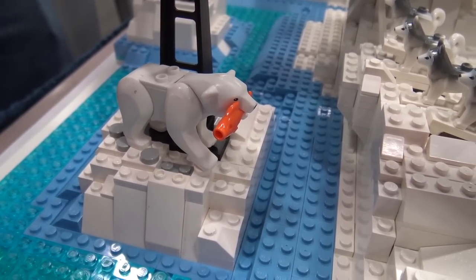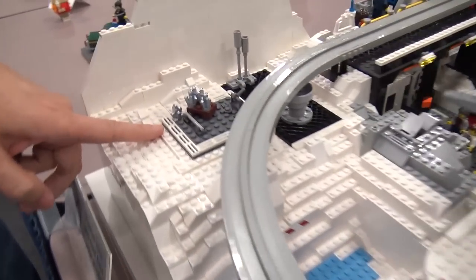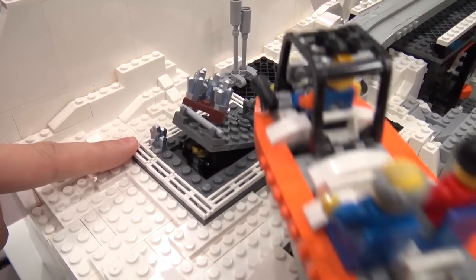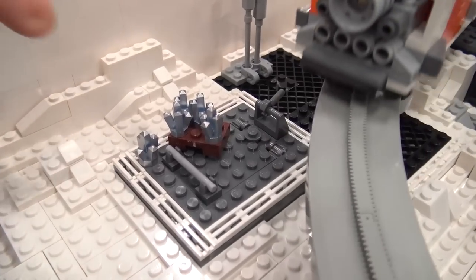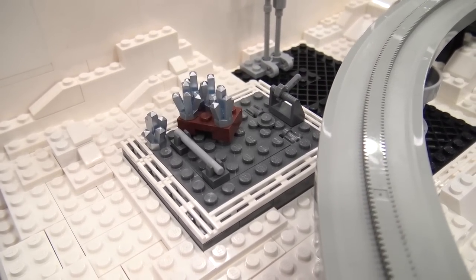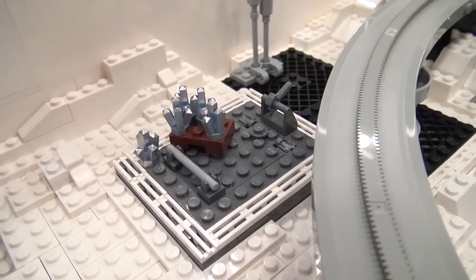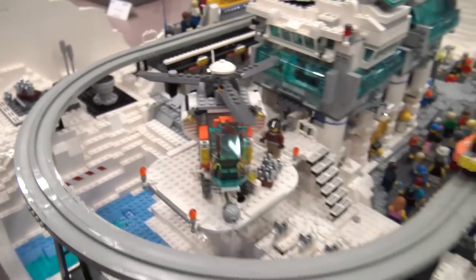We've got huskies in here mostly barking at this polar bear — they want his fish. Then there's a criminal trying to escape to get a little crystal, but he can't get it because there's already a box of crystals on top. I called this irony, and I told five-year-olds that's the definition of irony and they were just like, 'What are you talking about, crazy adults?'